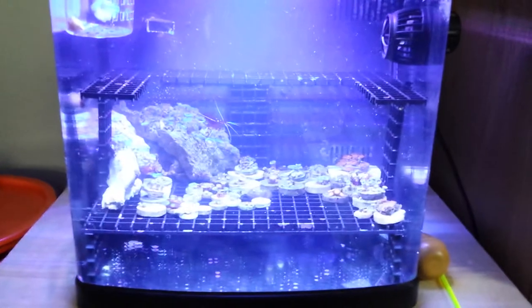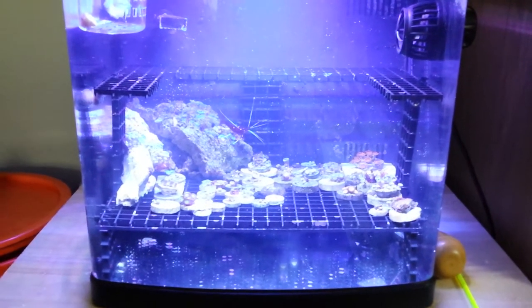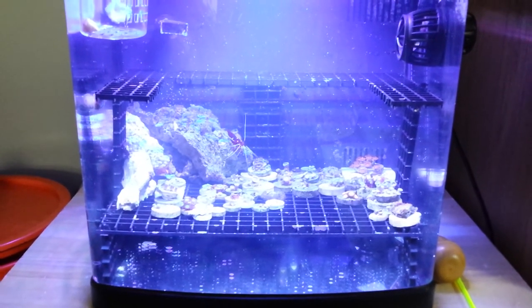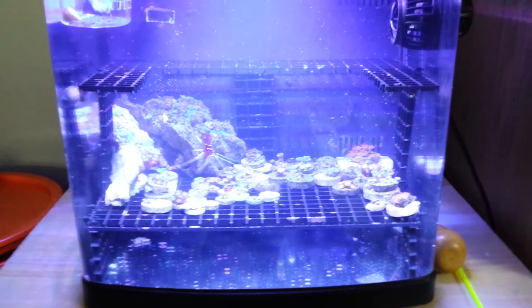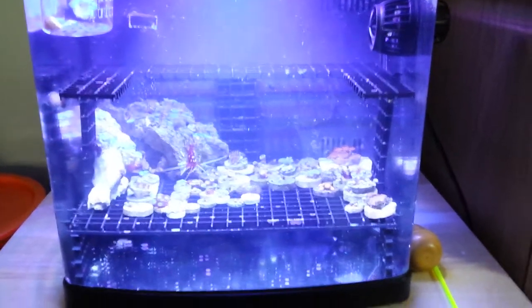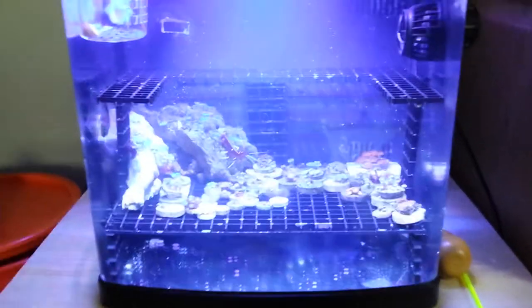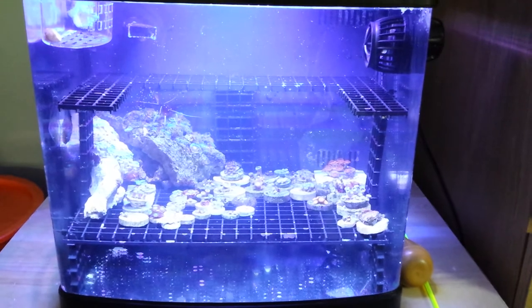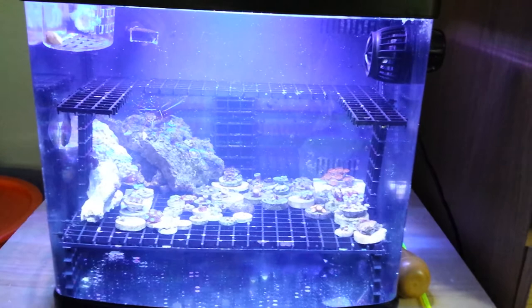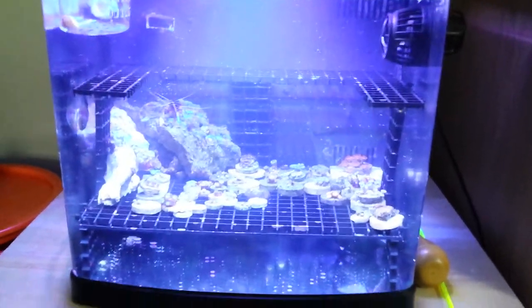I might set up the 40 breeder as a frag tank because it's a really nice tank — it's drilled, got a built-in overflow, a herbie system, and the sump is nice and large. The stand is custom made. I'd hate for that to go to waste and I really don't want to sell it, so I'll either make it a frag tank or a secondary tank. I definitely need to set up a frag tank because I love coral and I'm a big collector. I'll either use the 40 or buy a Deep Blue 24x24 frag tank and throw a Chinese LED over it, maybe some T5s to switch it up.